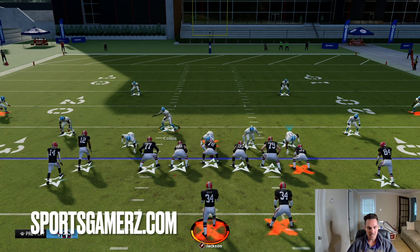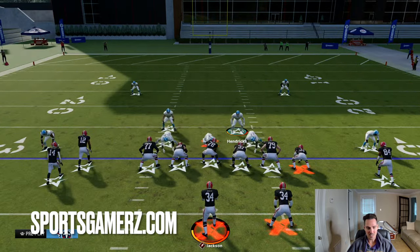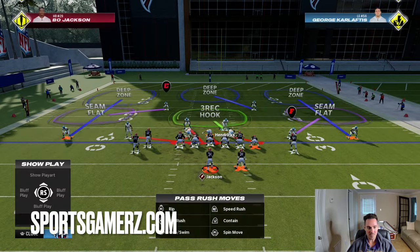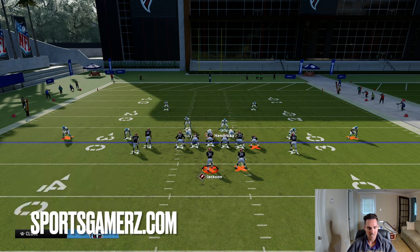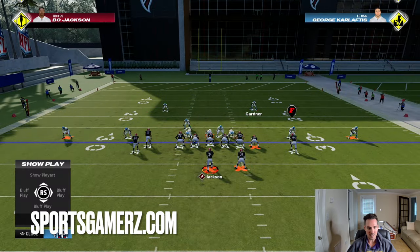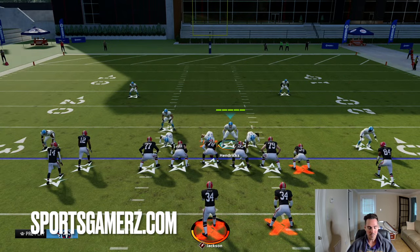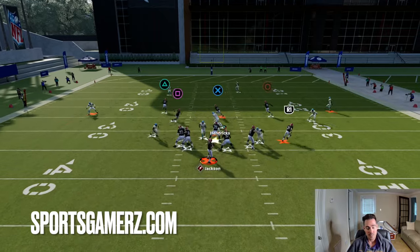There are a lot of different ways to set up this coverage. You can just set up the base blitz — pinch your D-line, press your coverage. Something I'll do a lot is on the right keep the cover three, but on the left turn it into a cover two by putting the safety in a deep half and then an outside corner in a flat zone. This turns it into kind of a cover three cloud situation — cover three on one side, cover two on the other. When you do that, you can have cloud flat or hard flat — regardless, your job is to cover the middle of the field, and after the snap, there's really nothing there for the offense.